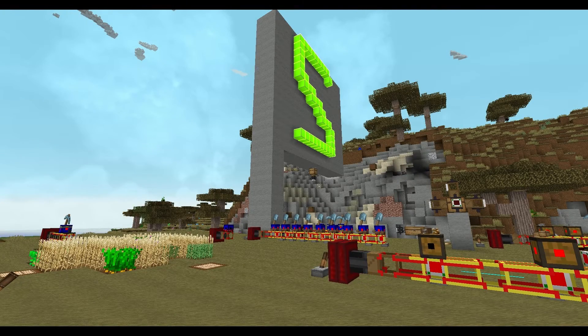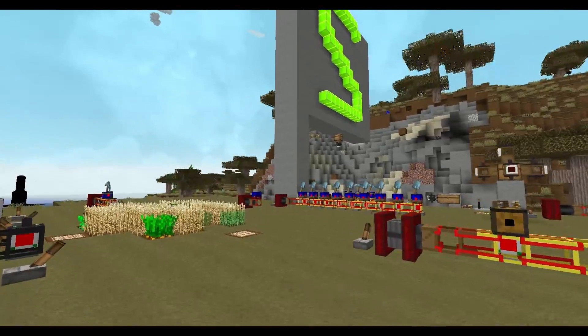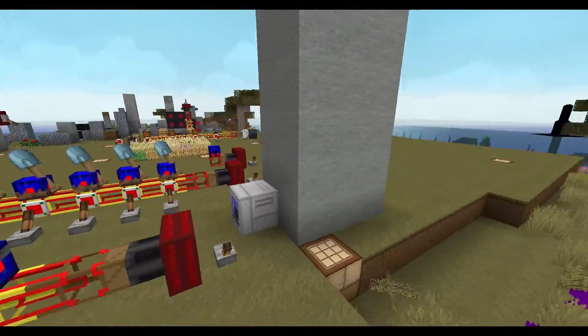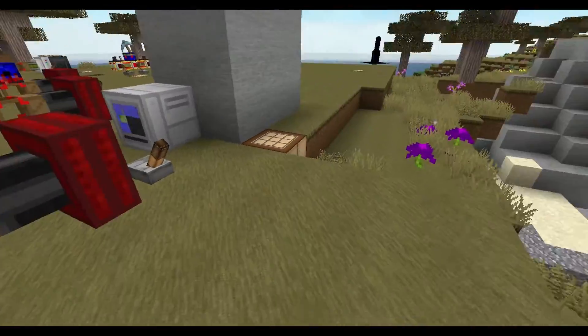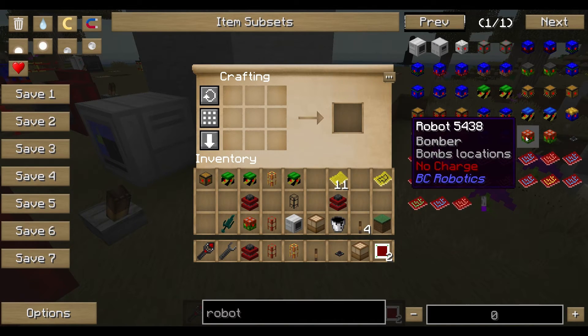Welcome to the next tutorial for the Billcraft robots. Today we are going to have a look at something that goes boom — the Bomber. The Bomber is the robot called Bomber and it's well, dropping TNT.